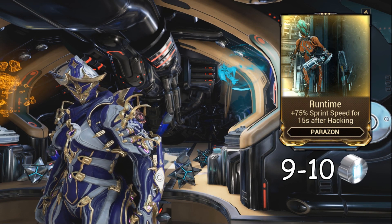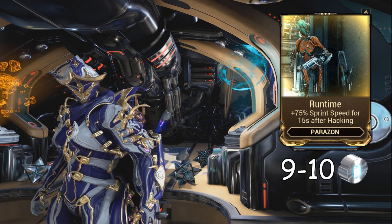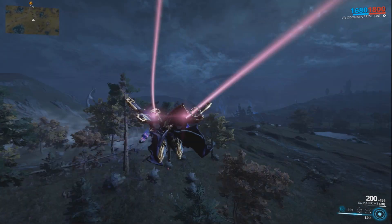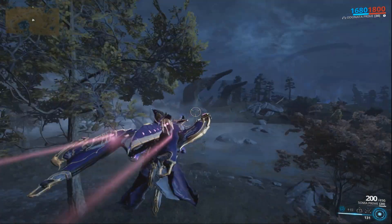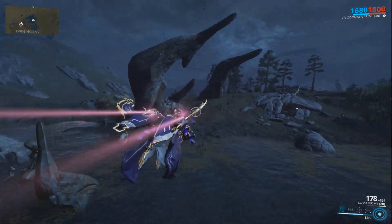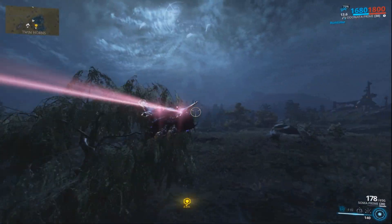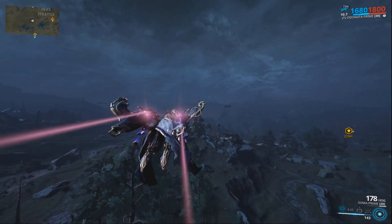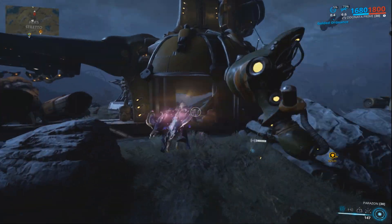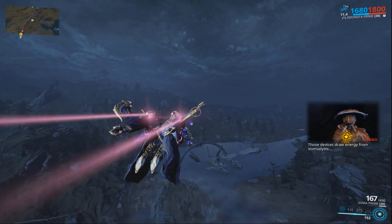Runtime is one of the most useful mods you can get for your Parazon. Whether it's a bug or not, the sprint speed in the mod description also affects Archwing speed, which incidentally makes it a top choice for the Eidolon Hunt lure gathering task, especially if you play as Trinity in the party. It does speed you up a bit on normal missions when you sprint, but that is hardly useful on spy missions with all those lasers and cameras.